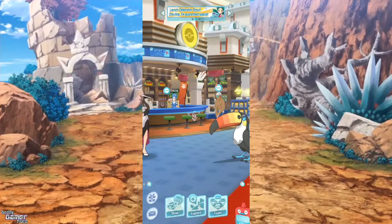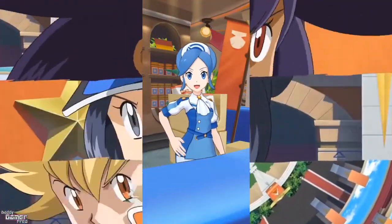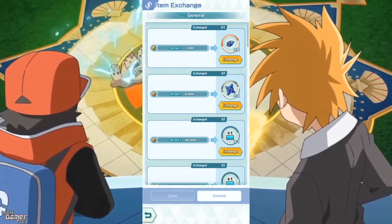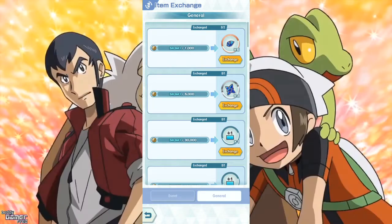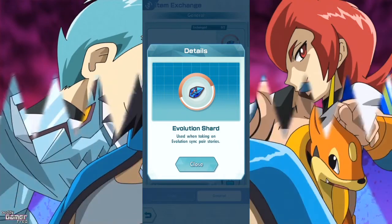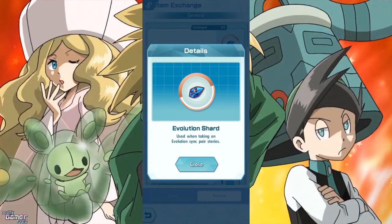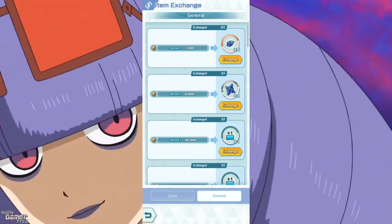Once your sync pair is at level 30, go to Pokemon in the main lobby, then go to Exchange Items inside of the shop. Don't worry — you don't have to spend real money; you can use in-game coins. At the top you'll see Evolutionary Crystals. You need five crystals to unlock the first evolution, and I believe it's 10 or 15 for the second evolution if your Pokemon evolves again at level 45.